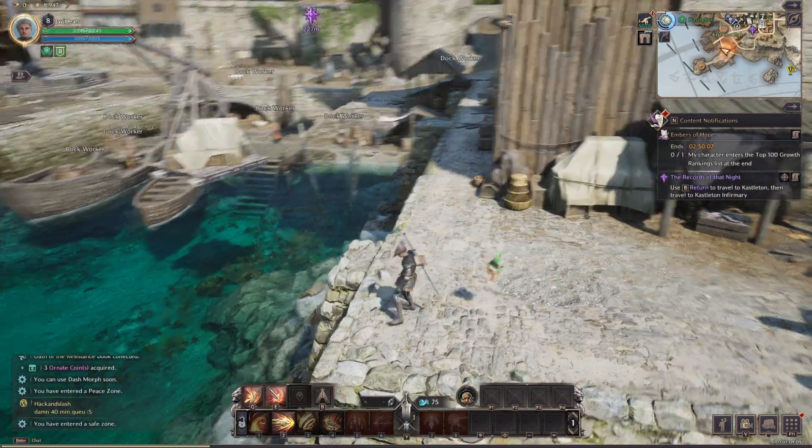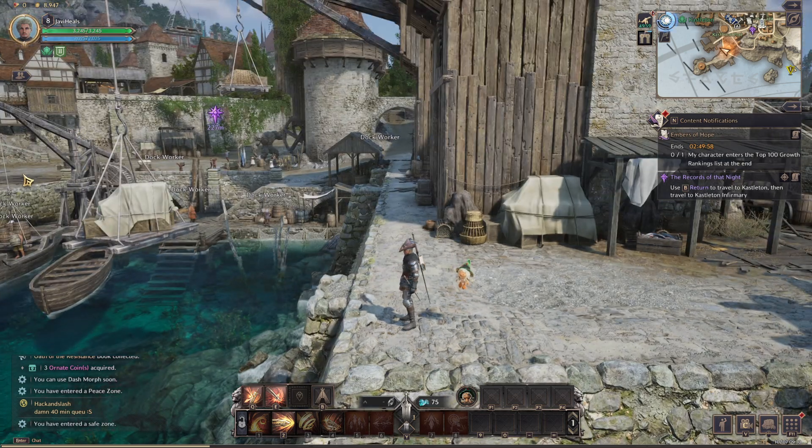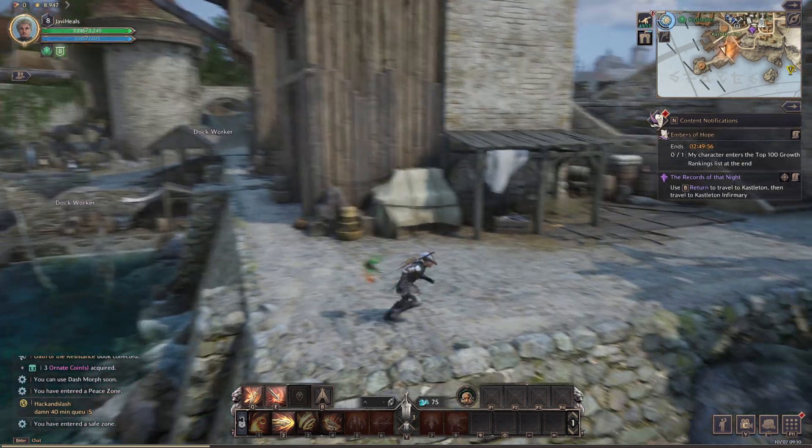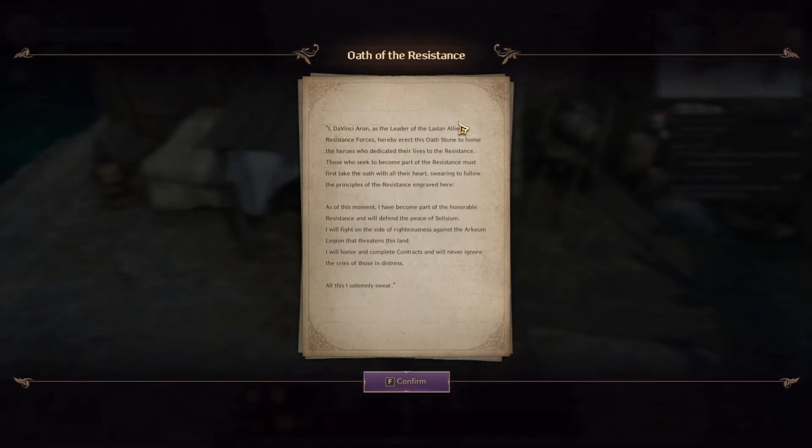You can also get to it, if you wish, by coming down from the docks. You can come up around here and run down here. So there are two ways to get here. And here it is — Oath of the Resistance.